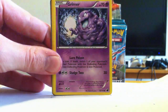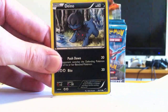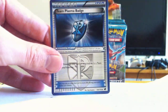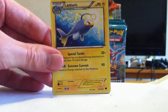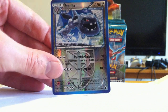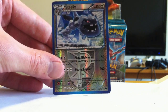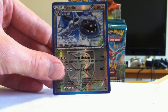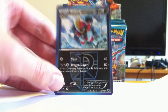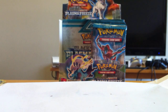Let's go — Rattata, Grimer, Nidoran, Tympole. Two packs left, guys. Deino, Team Plasma Badge, Shedinja, Lanturn. That looks really cool. Rare Reverse Steelix — I would assume that's normally a holo. It's got Jay Leno's jawline, it sure does. And Bisharp — regular rare. I think we had it in reverse on the other one.